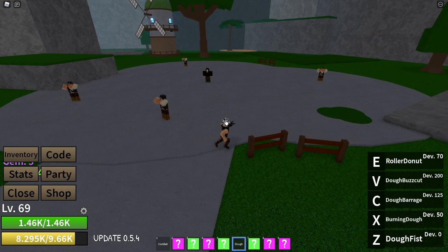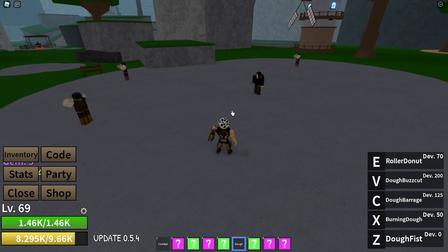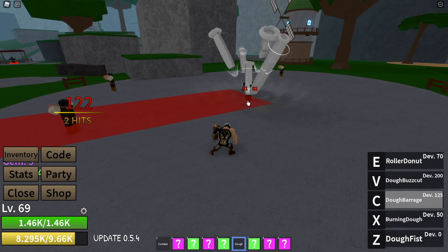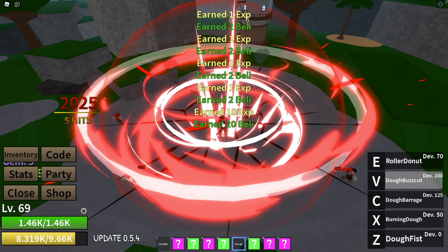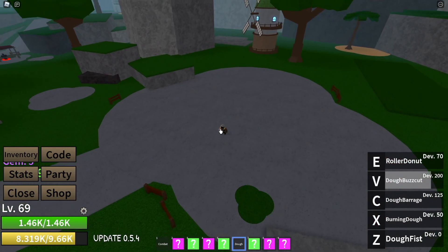The next move is our Doe Barrage. This one is my favorite move out of the Doe Fruit. You can place it wherever you want — it shows a red spot where you aim. Next up, we have the Doe Bus Cut. It's just a quick animation, but the AOE on this thing is crazy.